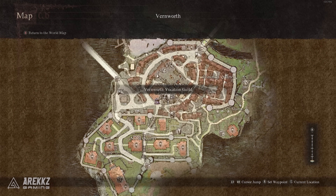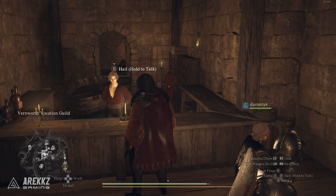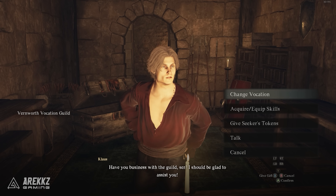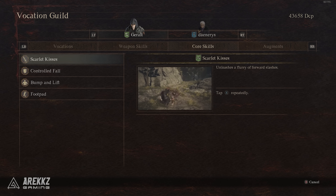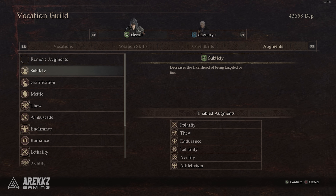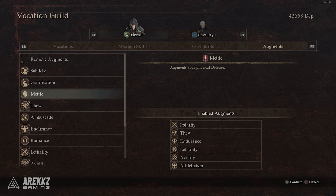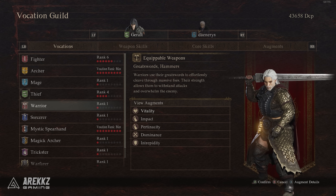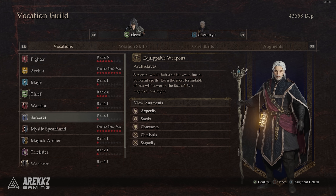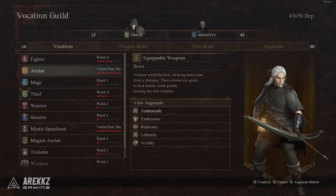Vocation guilds are found in major cities and towns. You will want to regularly visit these vocation guilds as you level up your vocation to unlock new powerful skills — which are weapon skills — core skills, which are new combos and class features, as well as augments, which are like passive traits that you can unlock and slot in to customise your character no matter what vocation you're playing. Later on, you will unlock advanced and eventually hybrid vocations giving you more playstyles and options, but for the start you should focus on these 4 starter vocations.